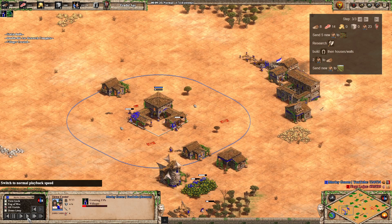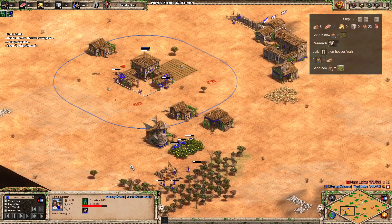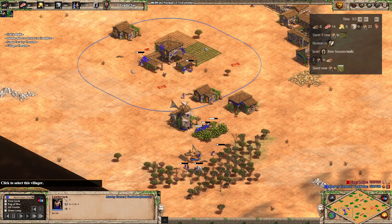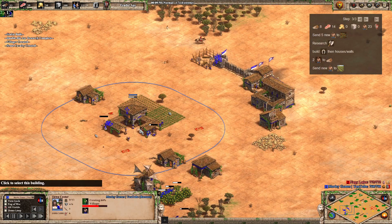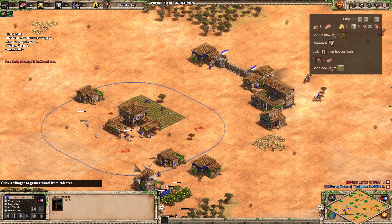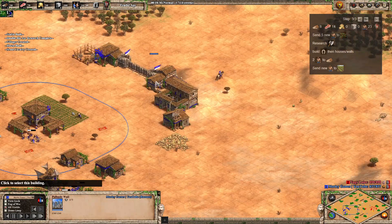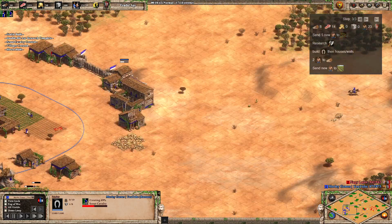We did get Double Bit Axe in as well. Once we've got six on the berries, we're going to send another two to wood — you might want to send three instead just to make sure you've got enough wood coming in. At this point we're going to start filtering villagers off the sheep and start adding farms. You could even take a couple of sheep and put them on straggler trees to help get those farms down a bit quicker. That's pretty much it — we should be able to keep maintaining constant scout production at this point. We've got loads of food in the bank, so we're going to send the scouts forward now.